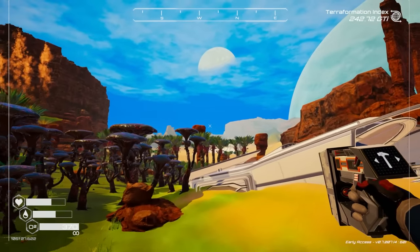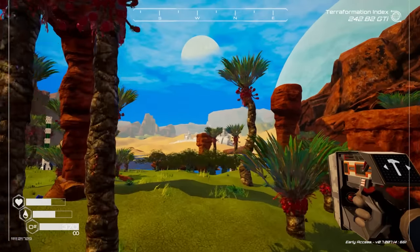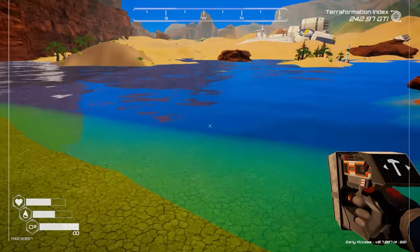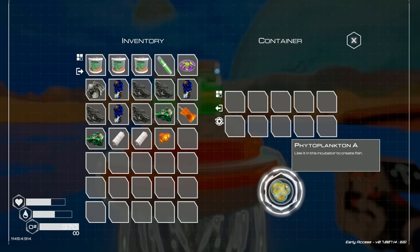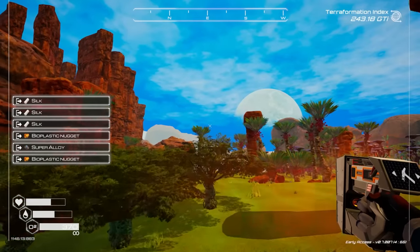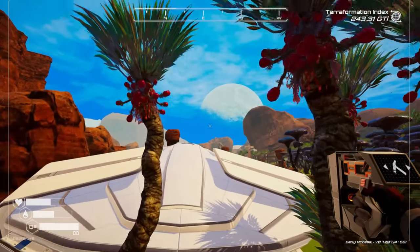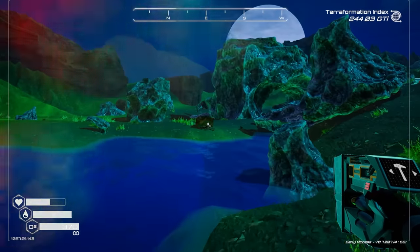Let's go over to the more tropical area - we'll put it over here and see if we get any other types of photoplankton. Then we can mix and match fish and do all kinds of fun fish stuff. It's still photoplankton A. I want to see if I can get something else. That might not even change anywhere I go, but I'm going to try a few different water sources.